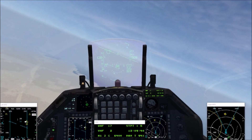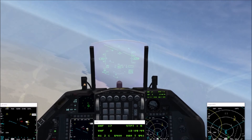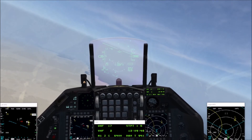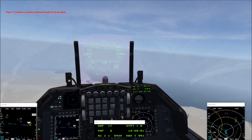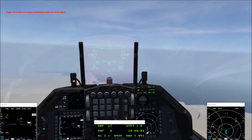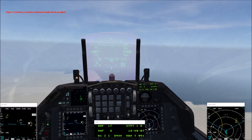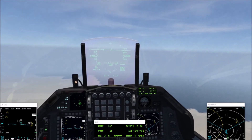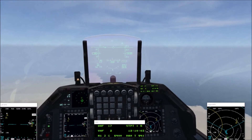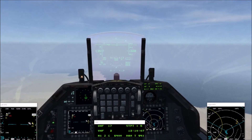I get that now. Contact confirmed hostile ID Desert, attack. I got a MiG-21 out here but I lost it — 0-6-2 for 43. On your little map screen you'll have two sets of numbers on the bottom right that'll show you position. Contact confirmed hostile ID MiG-21.